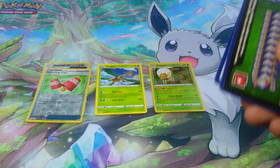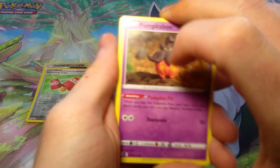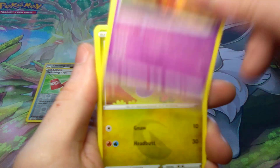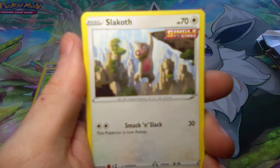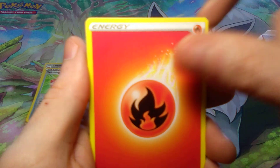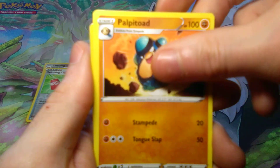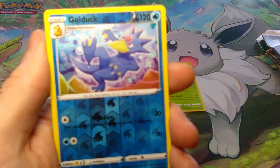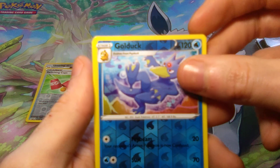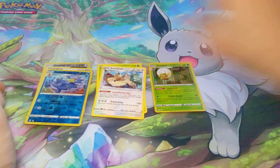That one was stuck in there. We got it — whole bunch of nothing. Energy, Ice Pop, Tentacool, Palpitoad. The Reverse Holo is an Uncommon — Golduck. And the Rare is just a Rare. Not doing too well.